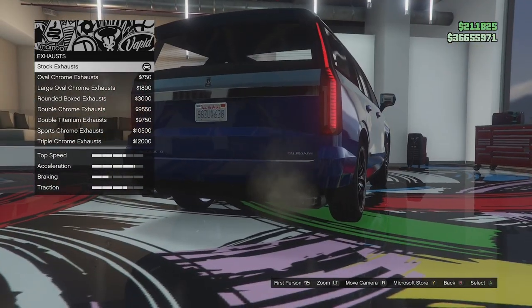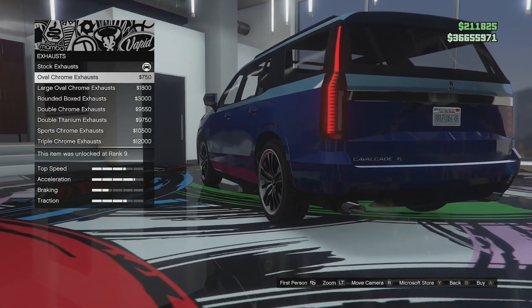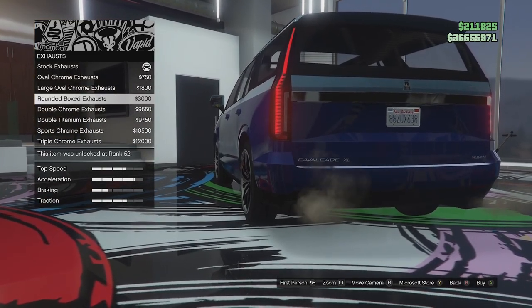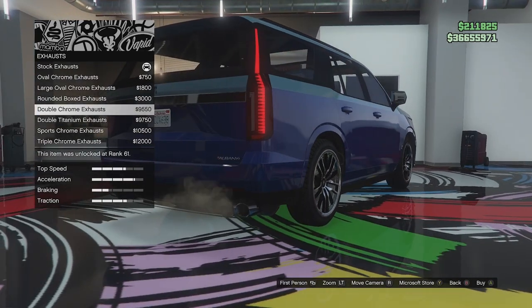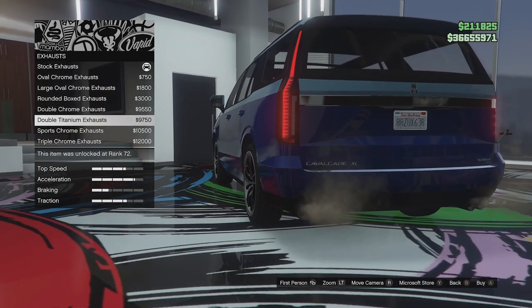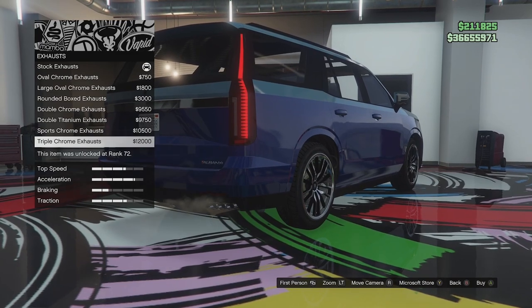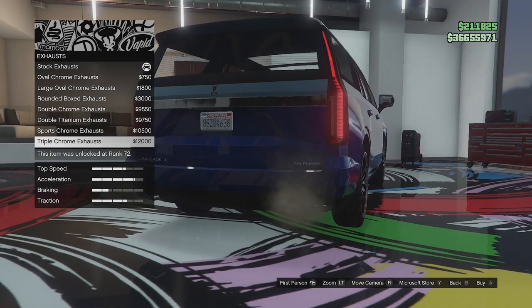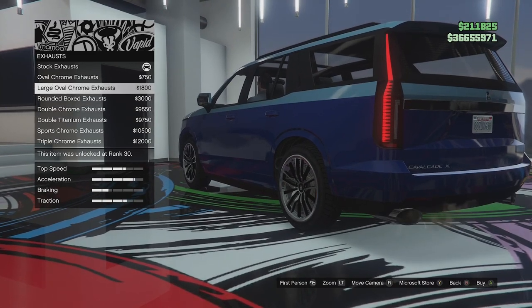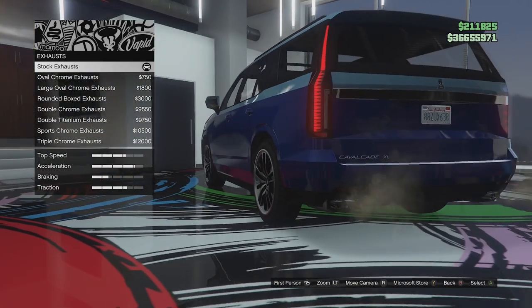We do have exhaust options this time - I don't think we had those with the last vehicle, the Dorado. We've got the stock little square exhausts, we can go for twin ovals, large ovals, rounded box exhausts, double chrome exhausts - those are some big meaty tips - double titanium, sport chrome exhausts, and the triple chrome exhaust which looks absolutely ridiculous. We're going for a classy build so I might just leave the stock exhaust - I think they're the classiest looking.